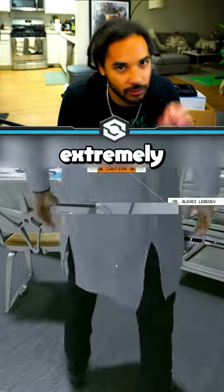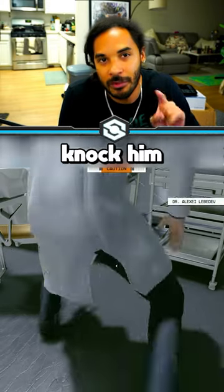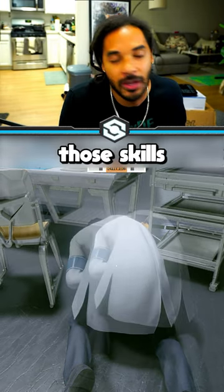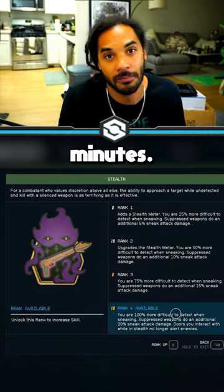From here, it's extremely easy. Just the second he starts standing up again, attack him one more time. This will knock him down again, and you won't be detected during that time. Each time you do this, you'll be racking up towards those skills, so you'll max out both the stealth and concealment skills within actual minutes.